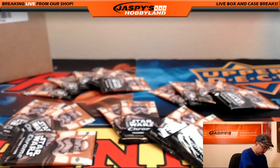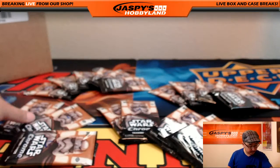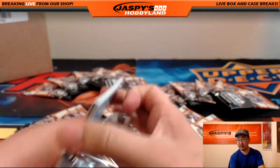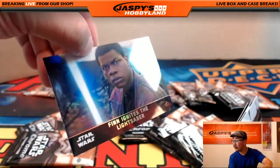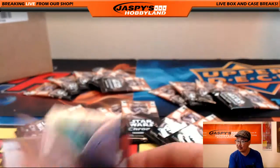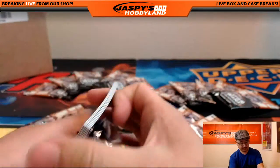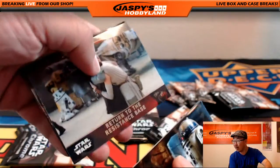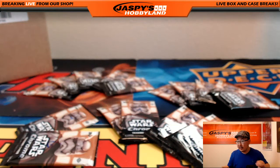Gary, you're up next. Gary, you have pack three and ten. There's three. Nice R2-D2. Is Finn Force-strong, or do they train him how to use a lightsaber? I don't know — a lot of new ideas that could happen in the next film. Gary also with pack ten. There's one hit per box — it could be an auto, a relic, or a medallion. That's what we're looking for, folks.